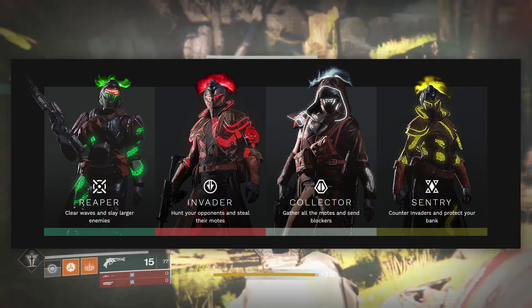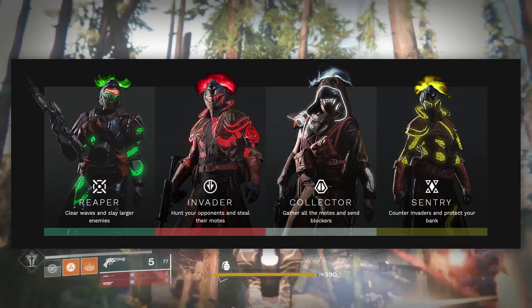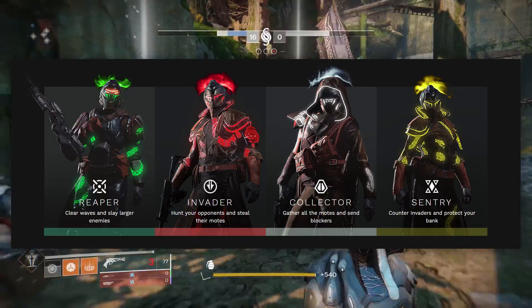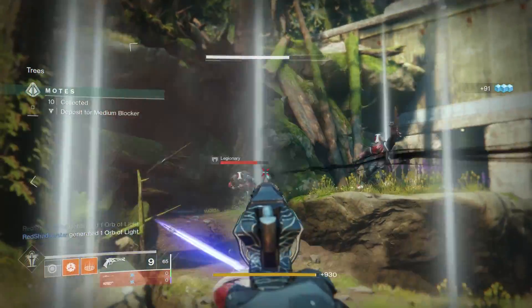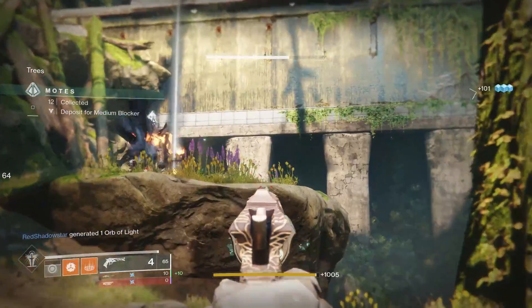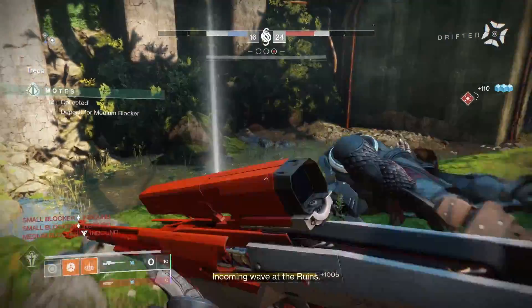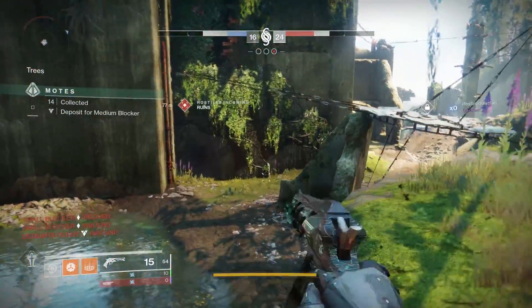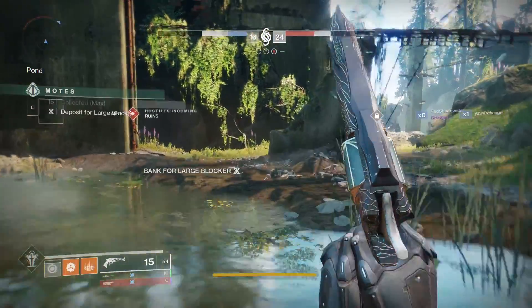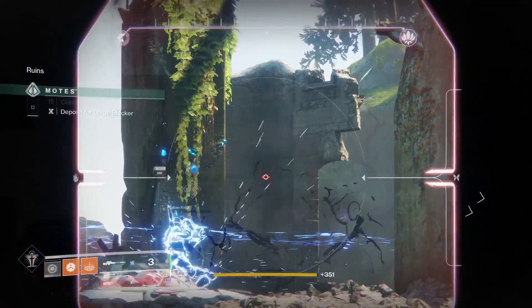Each of these roles has an armor set earned by playing the Reckoning, which includes specific perks unique to that set as well as what Bungie calls a pinnacle perk of that role. The more pieces of one of these sets you wear, the more perks you unlock until you eventually reach the pinnacle perk. These perks aren't directly on the armor — they're bonuses from wearing it — which allows you to mix and match pieces without losing lower-tier perks.